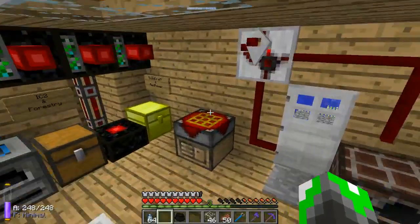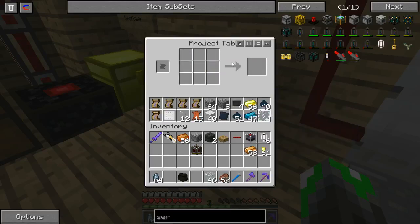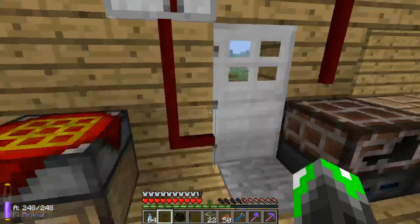Now there is one other thing we're going to need in order to start doing this - we're going to need empty serum vials. So we'll grab as many as we can of those - six will do for now, I think. We'll have to make some more, but that shouldn't be an issue. We just need glass panes. We'll go ahead and make more glass panes - it's not too terribly difficult. Glass is easy to get. Alright, so there's 20 - we'll stop at 20 for now.